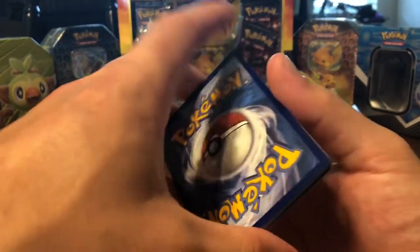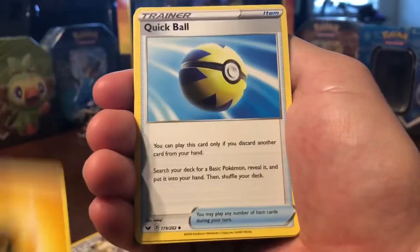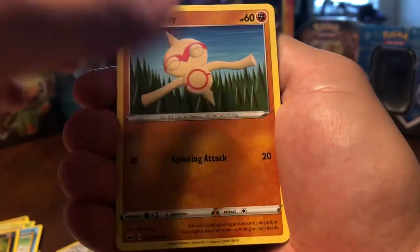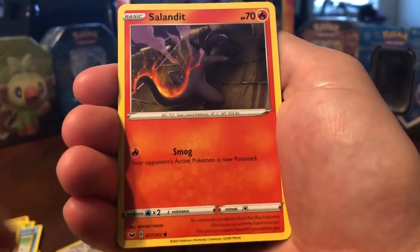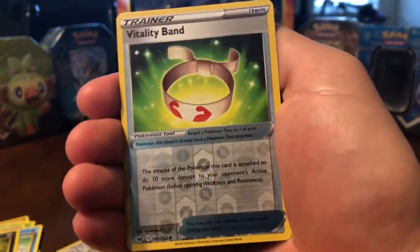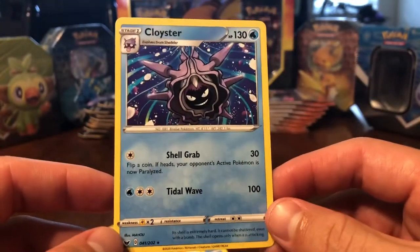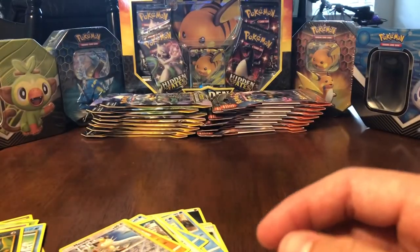Alright, here's the last pack. These cards look very beat up, but I'll push through. Quick Ball. Galvantula. Nice. Air Balloon. I guess I do have that one already, because I just got two in the same tin. None of these are bad, though I have all these already. Vitality Band — nice. Always good to get reverse trainers. And a Cloyster. I don't think I have this Cloyster yet. That is not a bad haul at all.